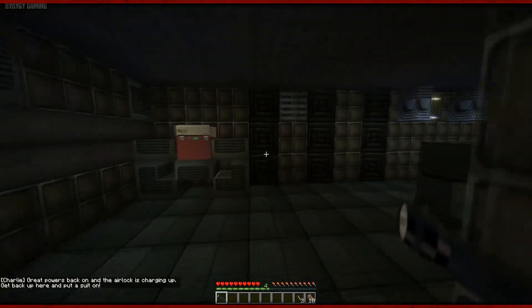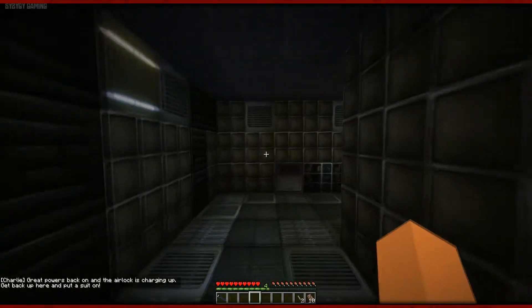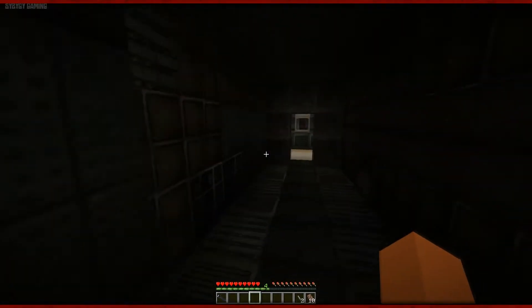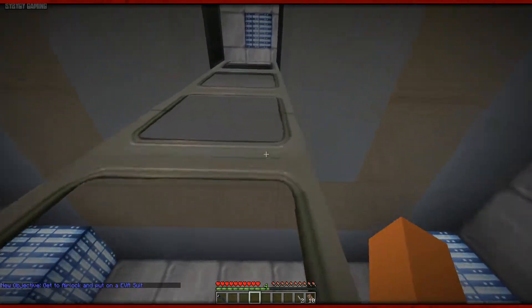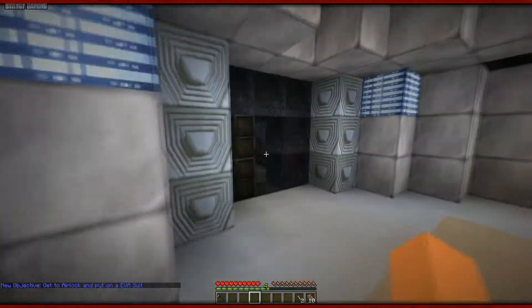Nice. Power's on. Airlock charging up. And the lights have all came on. That's good. Still a bit less dark and dingy now. So, back to the airlock. New objective: get to the airlock and put on the EVA suit. This way.